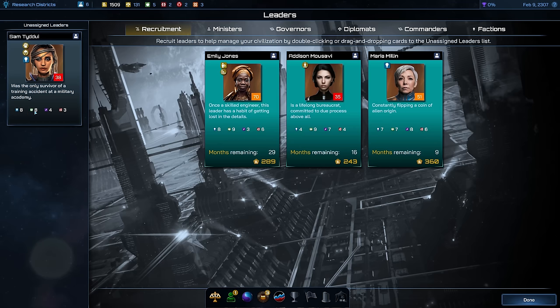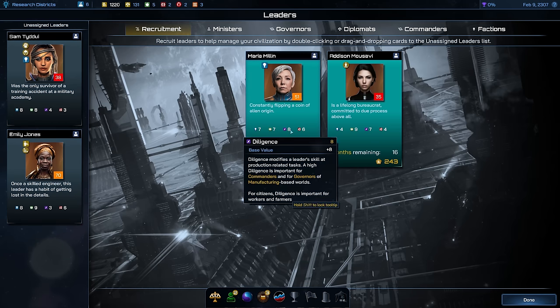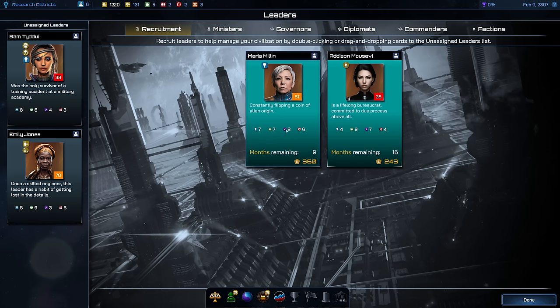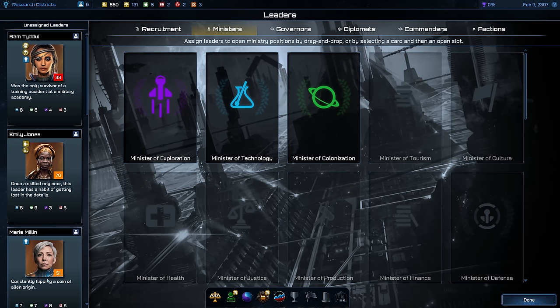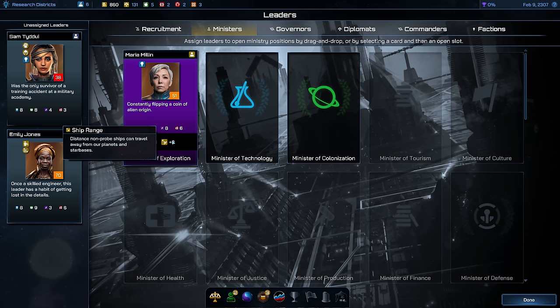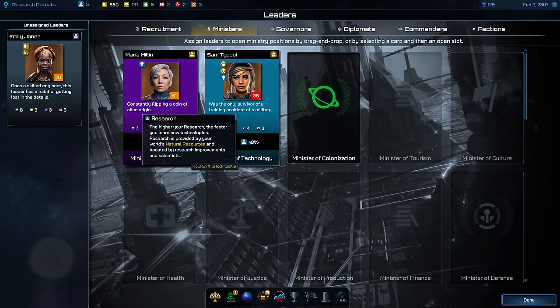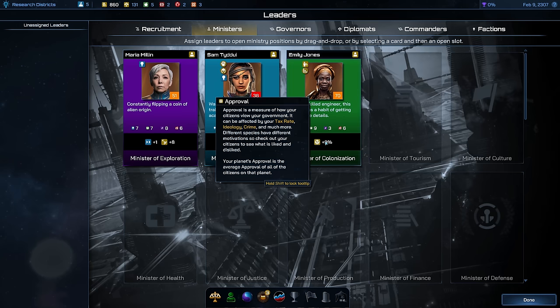We've got one available with good research and growth skills. This one here has better social skills, so we're going to purchase Emily Jones for 289 credits. I still need someone with exploration skills — that is Maria Millen. She's expensive but she's got great exploration skills, so I'd like to use her. Assigning her gives me plus one move range for every ship and plus eight ship range, meaning I can travel a longer distance from my planets. For technology that would be Sam Thierry; she gives me plus one random tech per turn and an 8% research boost. Emily Jones for colonization gives me a flat 9% approval rating bonus — approval is very important for taxation, growth rating, and working conditions.